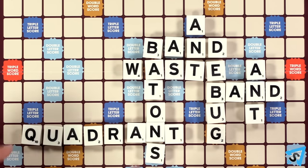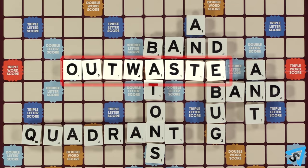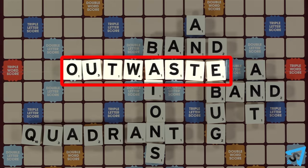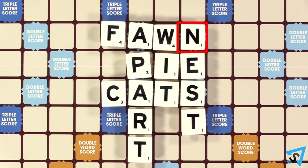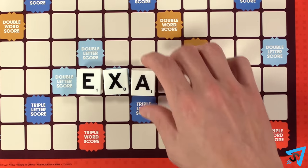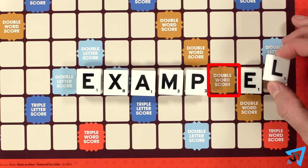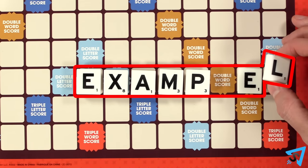After you place your word, you then score points based on the combined value of all the letters in all the new words you formed that turn. At least one letter needs to be added to a word for it to be considered a new word. Letters that are a part of two different words will be scored twice, once in each word. If you cover a premium square, then that word will score bonus points. The premium letter bonus only applies to the letter on top of it.